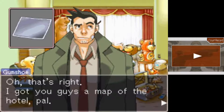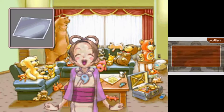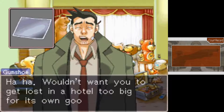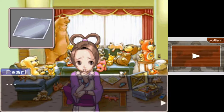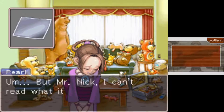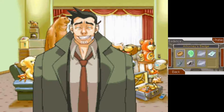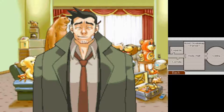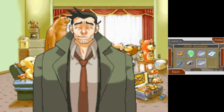Oh, that's right. I got you guys a map from the hotel. Here you go, little missy. Wow, you're giving it to me? Thank you. Wouldn't want you to get lost in a hotel too big for your own good. Mr. Nick, I got a map. That's great, Pearls. But Mr. Nick, I can't read what it says. Well, let's go ahead and take a look here. So yeah, we've just got a basic map of the place, so you can sort of get a feel for the layout. Nothing too complicated. I don't think any of the maps were ever complicated in the Ace Attorney games.